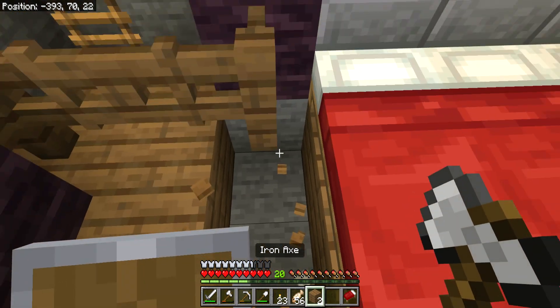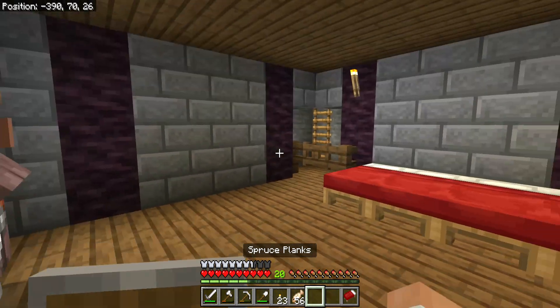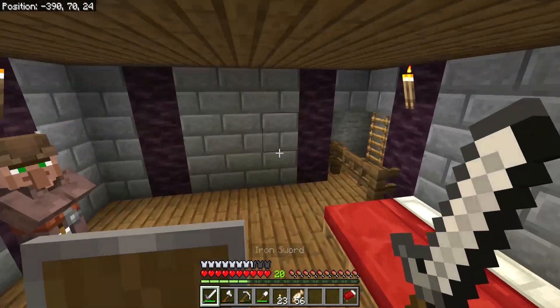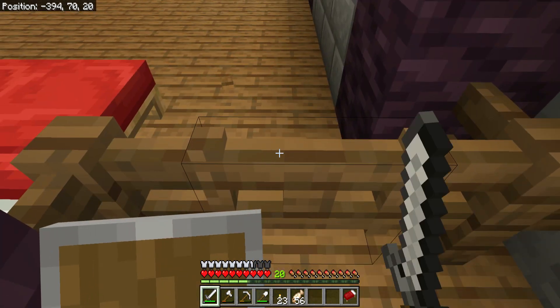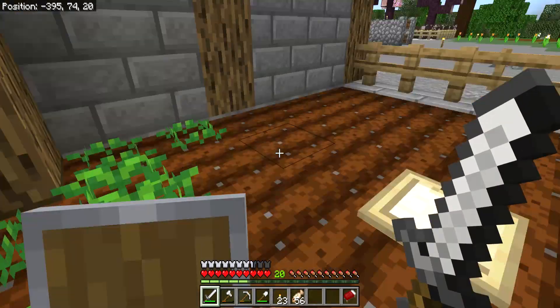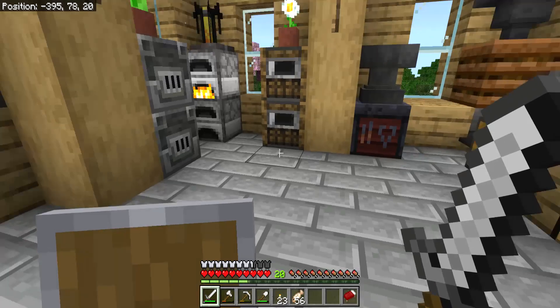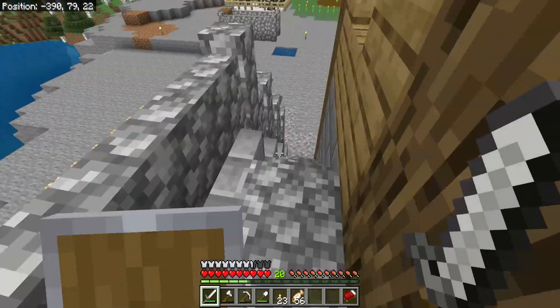Oh, but I can't reach that — that's annoying. There we go. That's the main entrance, and this is the way to my house. They're both connected. Now before I start the trading hall, I have another project I want to do.